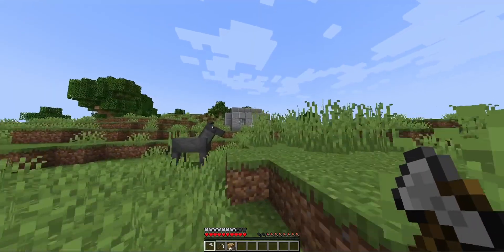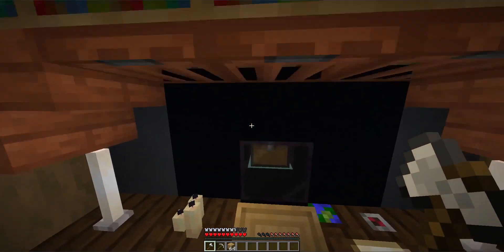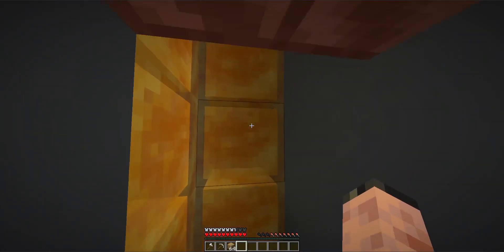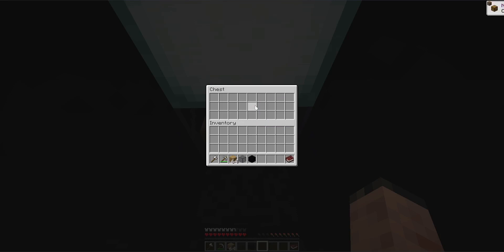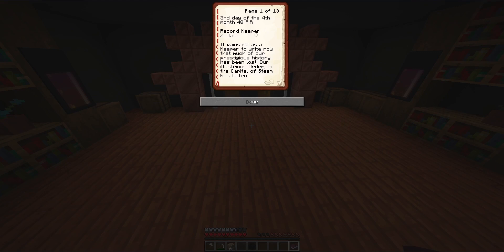If you go inside the bunker, you will find a small room with beds, chests, and a black box in the middle. I won't spoil the loot tables for the chests too much, but nothing is super overpowered — there is, however, quite a lot of honey in here. The black box, if we open it, contains a book called 'A Memoir After the Fall.' It's 13 pages long and is the diary of the keepers during a war that took place 48 years after the Industrial Revolution — a group of people who want to keep nature alive and are rebelling against the Industrial Revolution.